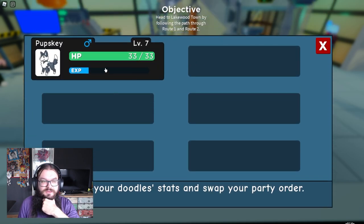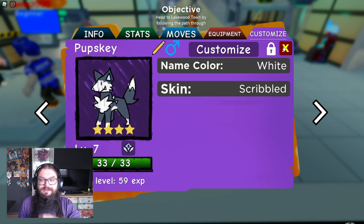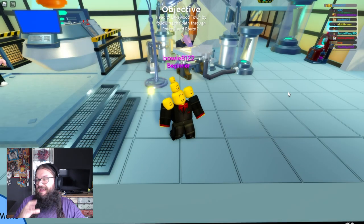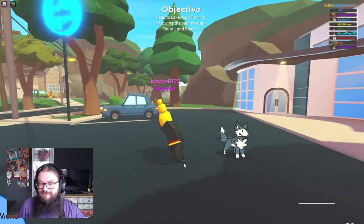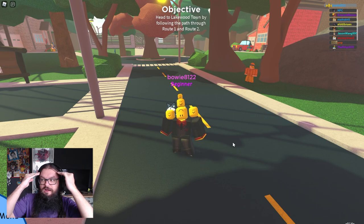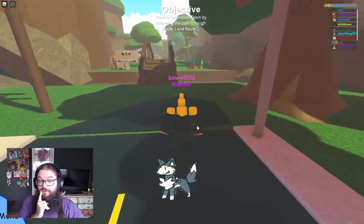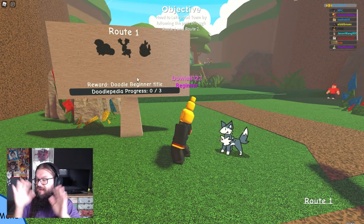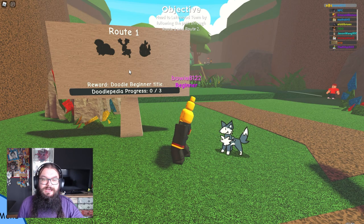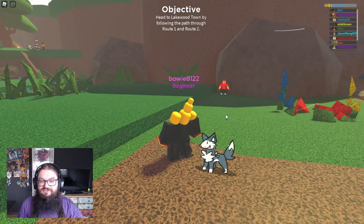I also saw this, which is really funny — you can change your starter into a doodle skin, so I also want to get that and see how it looks. Let's see where I equip that. Hair, stats, customize, skin. Yes, we can doodle-fy him. Let's make him a doodle and change his color to pink too. There we go, very nice and very cool. Let's actually play the game now. Oh look at that, he walks behind me even with his skin. I want to find a shiny in this game. If you find a misprint or a shiny, can you equip this skin on them? I need to know. But first, let's go to the first route.